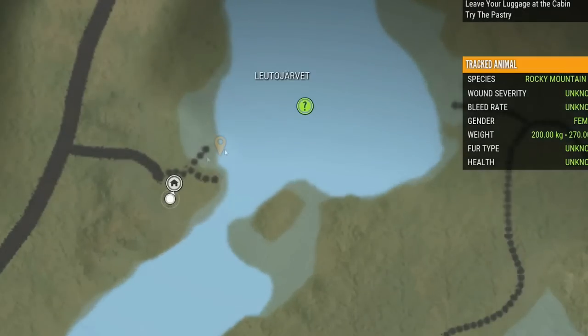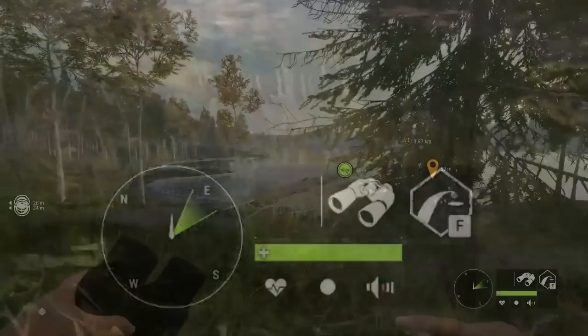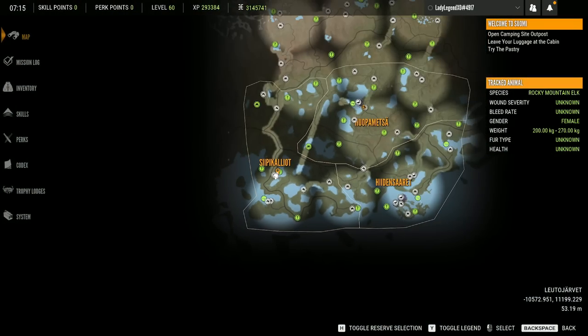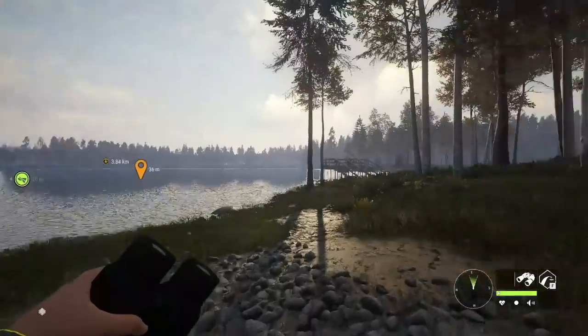We're going to set up right over here. This outpost is the Honkason Talo Outpost, and we are in the bottom left-hand corner of the map. You want to set up somewhere that is really shallow.